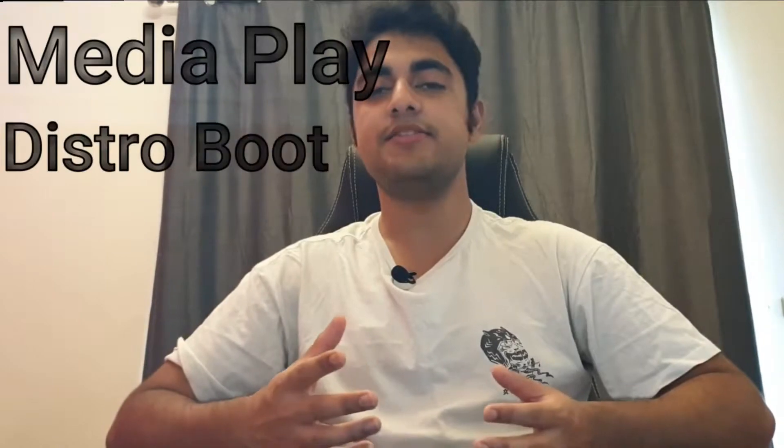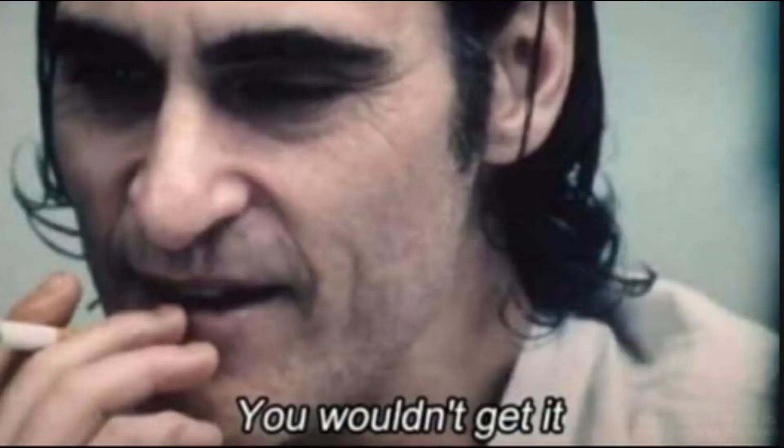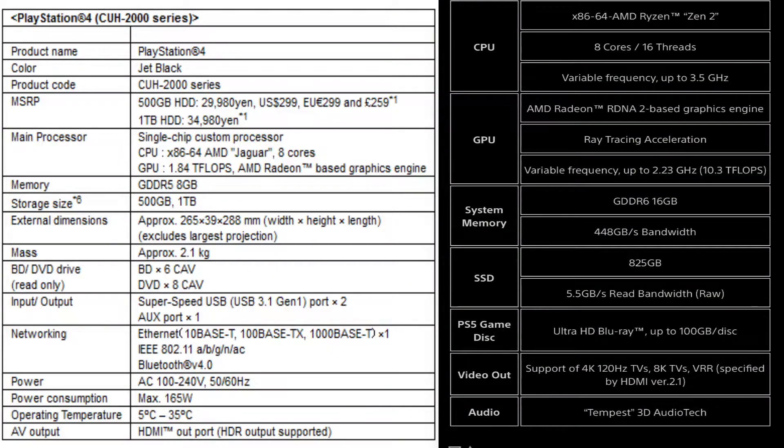PlayStation 2 and PlayStation 3 had very different architectures than a normal PC. The reason is because the consoles are only designed to execute titles and nothing else except for media play and distro booting. So they have to do a little bit of trickery with how the code of the game is handled. That's why console specs don't say 8 gigs of memory — they say instructions per cycle, gigaflops, or teraflops.